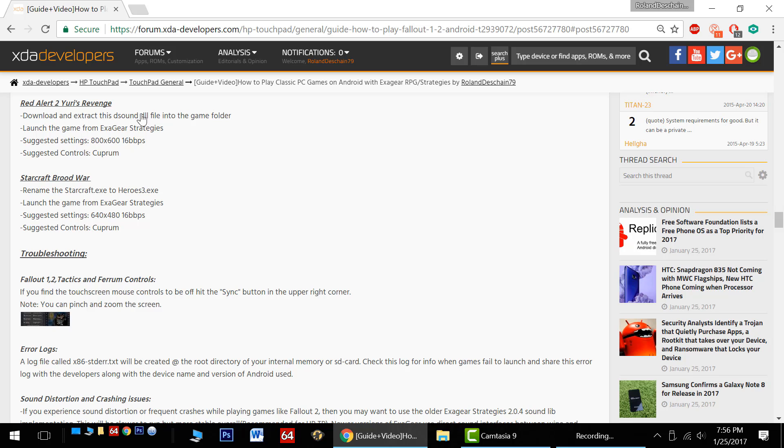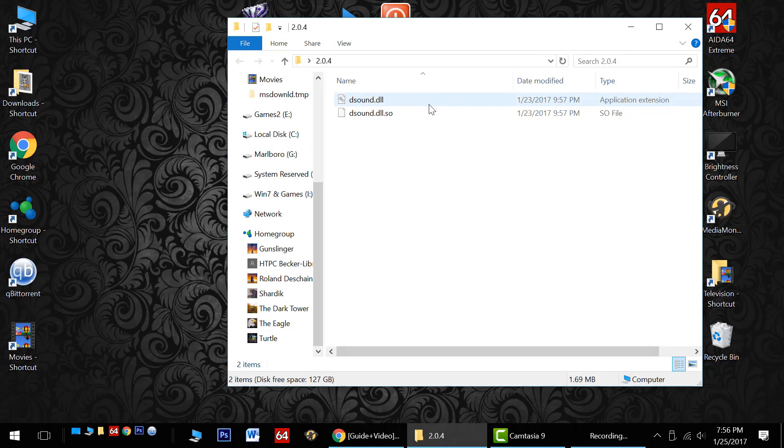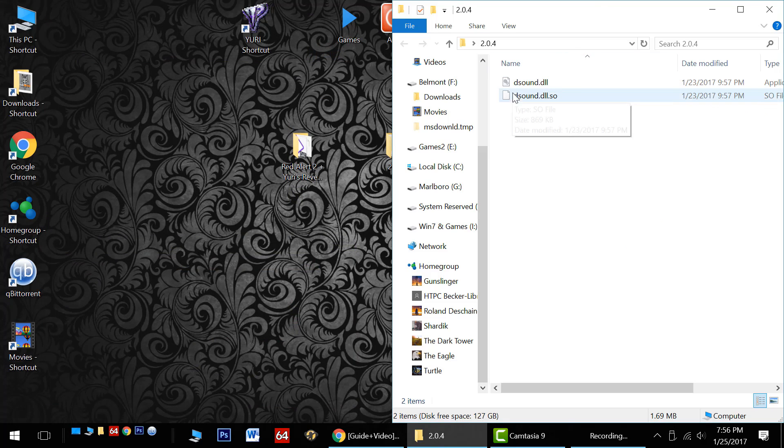You can download that in several places in the forum thread, either to your computer or the device. Extract that and open it up. Inside you'll find the required DSOUND file.